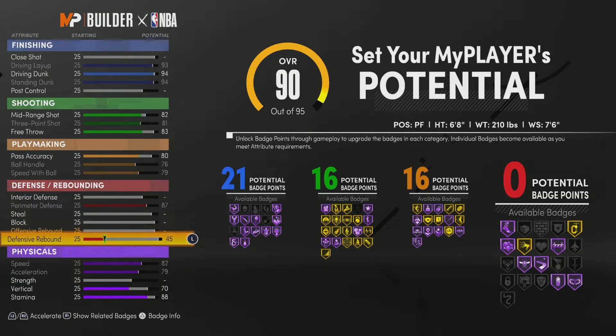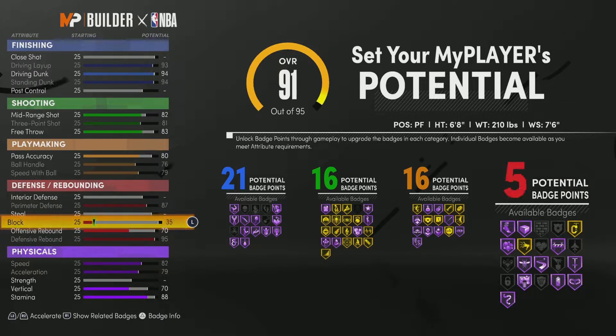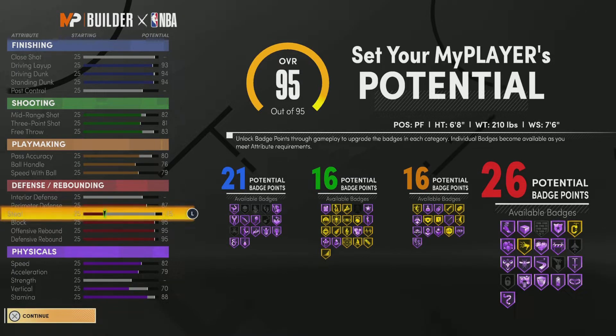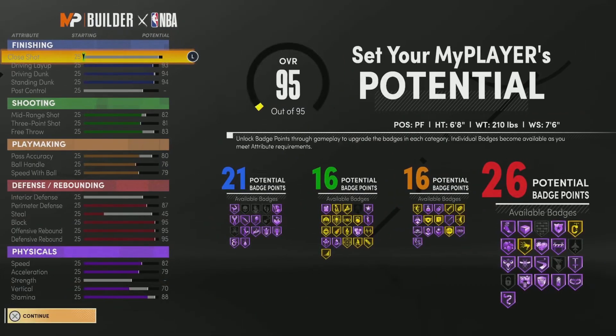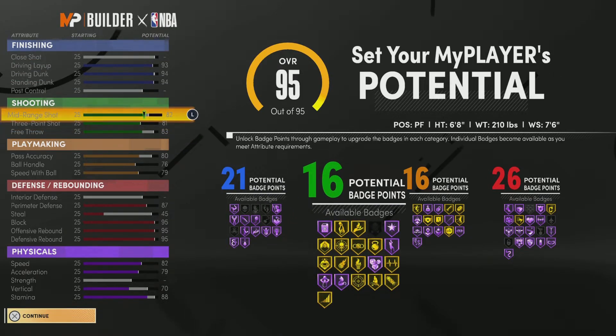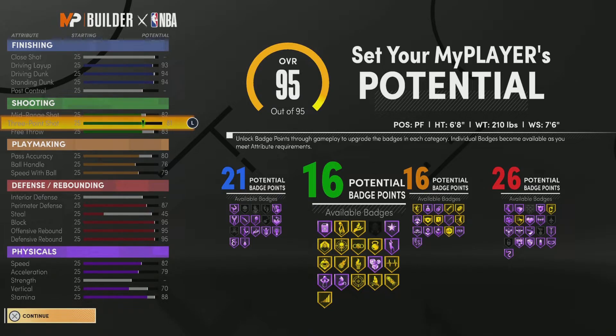Just watch what the defense do — we about to go crazy. Throw that all on there and still get 26 defensive badges. So that's 21 finishing, 16 shooting, 16 playmaking, 26 defensive — definitely a lot of badges. Great build. You see where your numbers at. Definitely got your contact dunks, you got all the finishing badges you need, you got a lot of gold shooting badges.